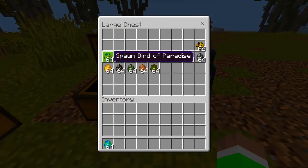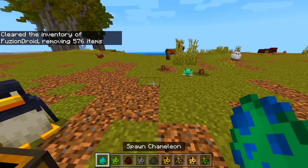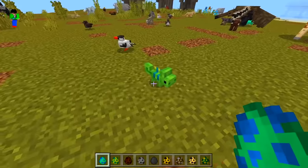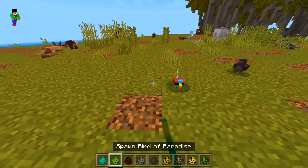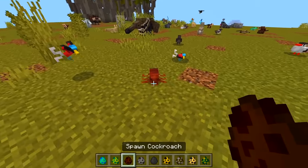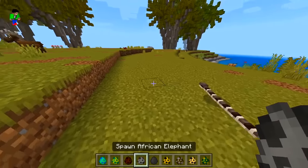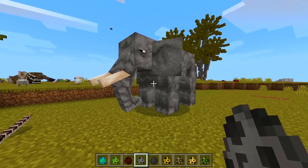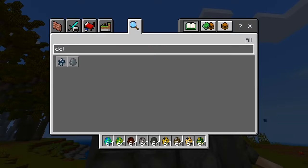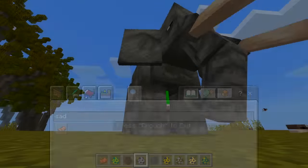Let's see what else we have here. I've seen these before, not in person, but in pictures — bird of paradise. Interesting, very small. We got a cockroach — ew, that is disgusting, I don't like cockroaches. We got an African elephant — we can ride it! Wait, is there like a saddle for it?